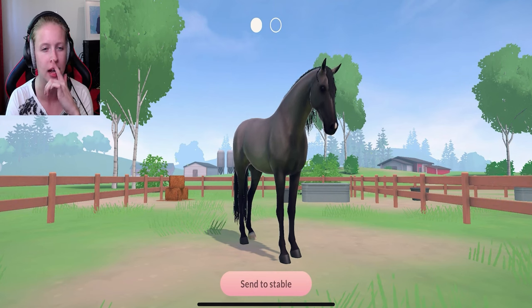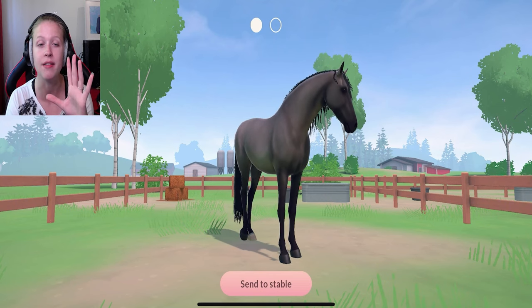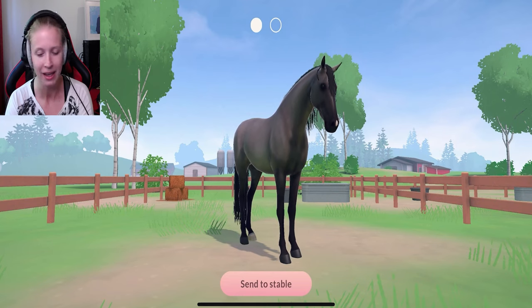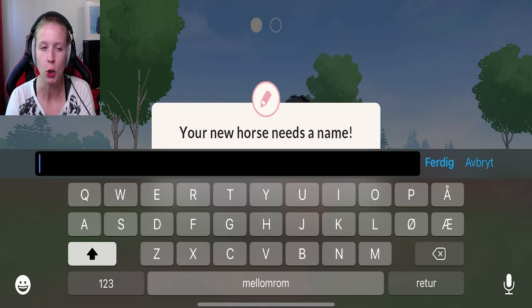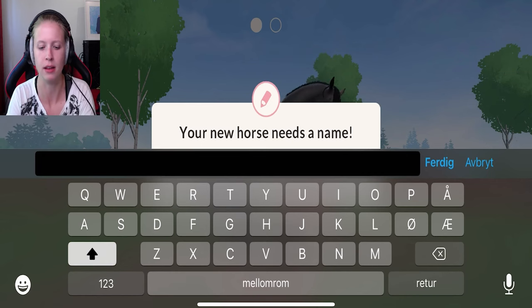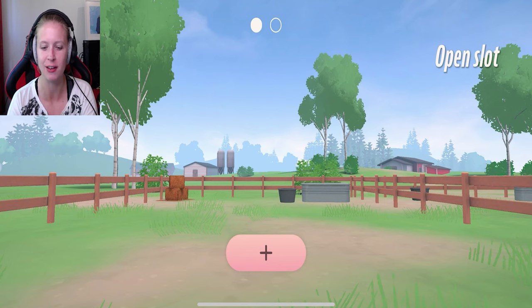Is that a filly or maybe a stallion? I have not figured that out yet — I haven't taken the wording to Google Translate. Anyway, let's check the stats table. It seems like it's a filly. Okay, Wixie maybe — let's go with that name. We need to reveal the second foal first before we have a closer look at Wixie.